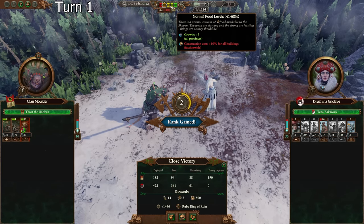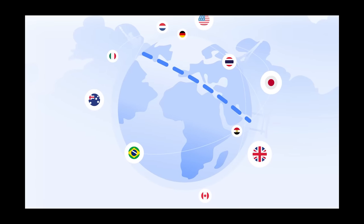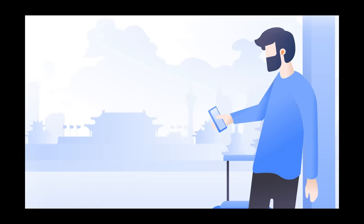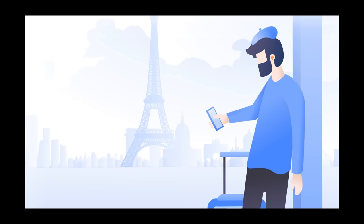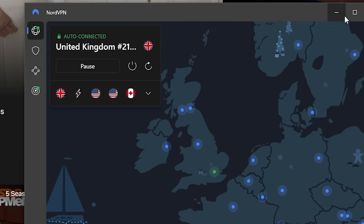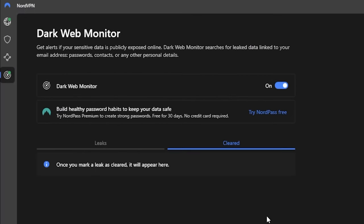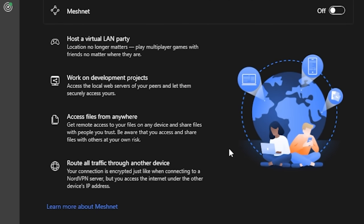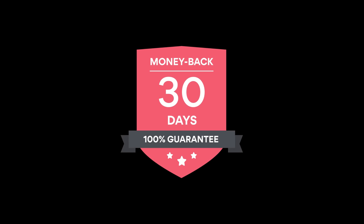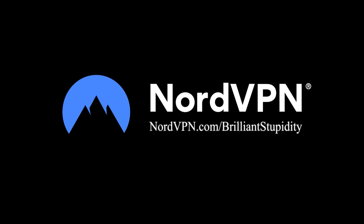You've probably noticed that there are no mid-roll ads in this video. For that, you can thank today's sponsor, NordVPN. NordVPN is fast, easy to use, and relatively affordable. With over 5,000 servers across 59 countries, you can easily find a server near you or spoof your location to access region-locked content and even some discounts. It's Always Sunny in Philadelphia isn't available on Netflix in the U.S., but it is on the U.K. version, and it takes me only a few seconds to swap to a U.K. server and start watching right where I left off. NordVPN also offers tons of additional threat and malware protections for no additional cost. They have a completely risk-free 30-day money-back guarantee, and you can get started and support the channel at nordvpn.com/brilliantstupidity. Link in the description.